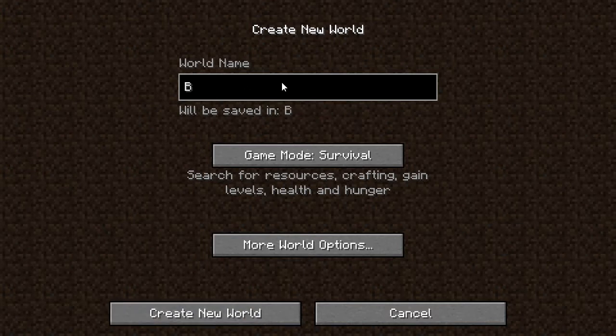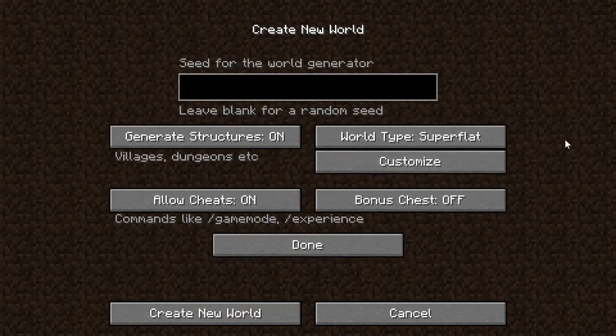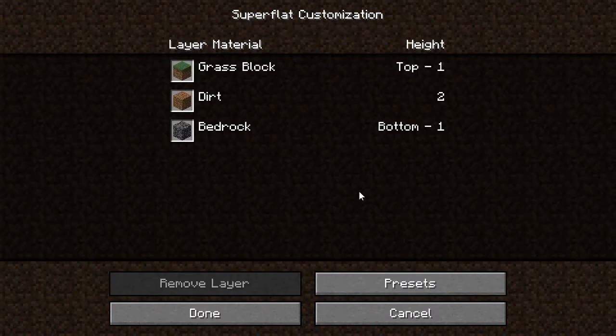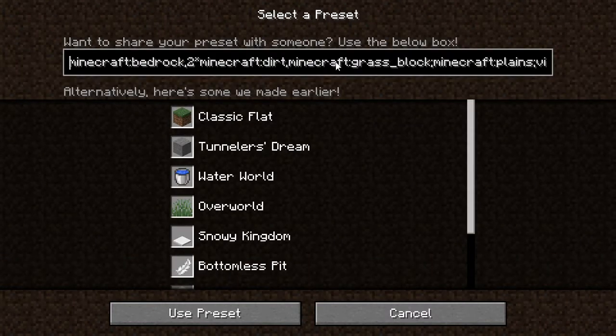Call it 'build under bedrock', go to creative super flat. Make sure it's a super flat world because I don't know how to do it on a normal world. Click on customize and reset.